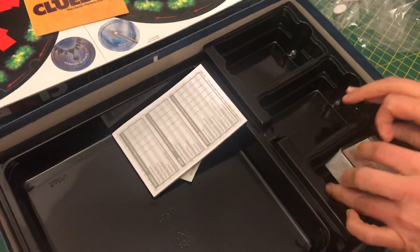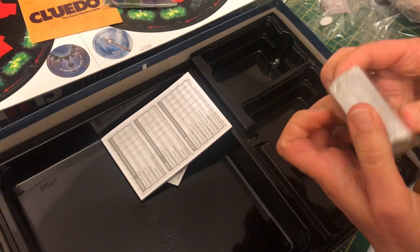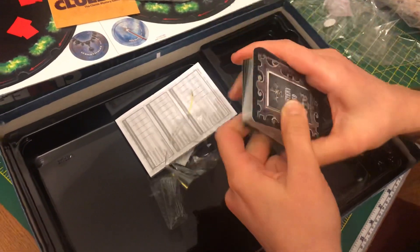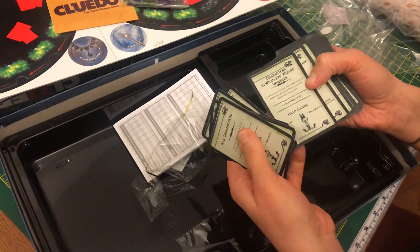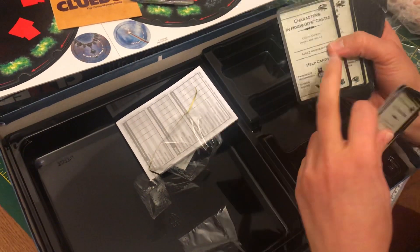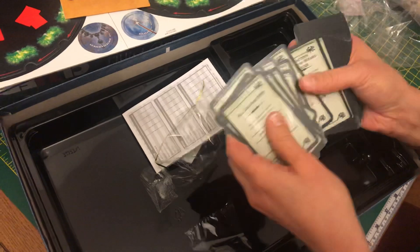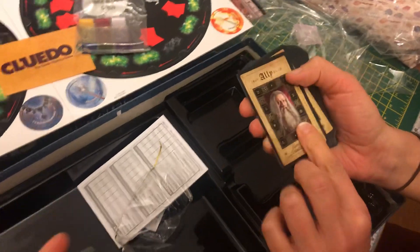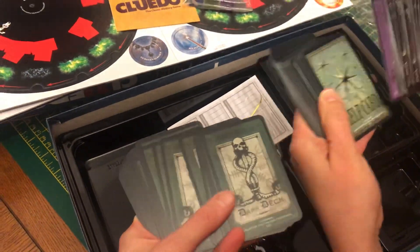That's the envelope - nice! Then we've got the question marks for the players, some dice, and then we have a card - let's open these. Mystery cards - okay, some just text, characters, and Weasley's Wizard Wheezes. These are probably like rules. 'Death Eaters prowl the halls' - looks like a very different game than anything we've played before. Oh, there's a dark deck - that is amazing! Mystery cards, must be a normal deck, health cards.